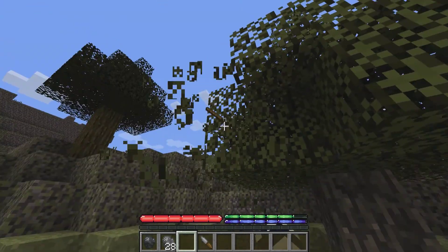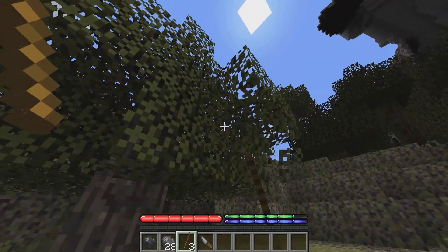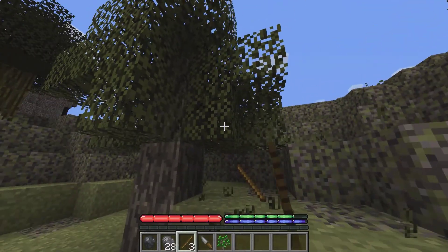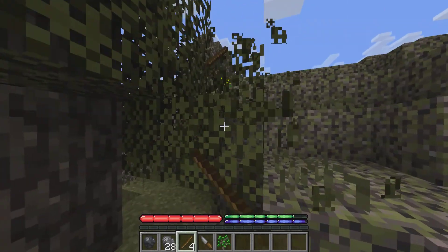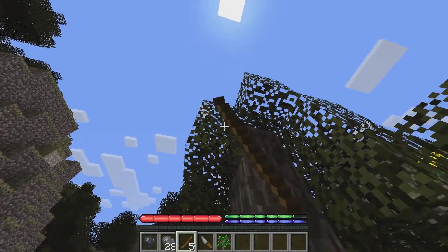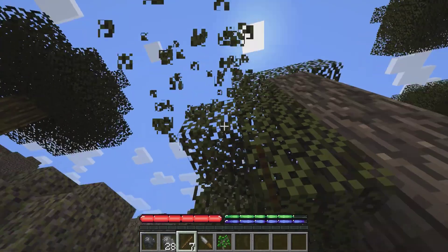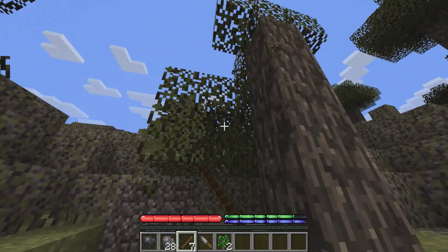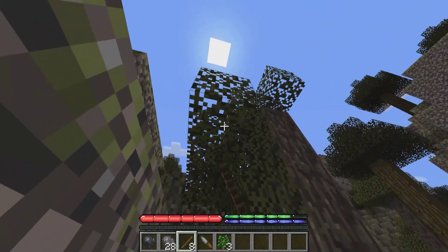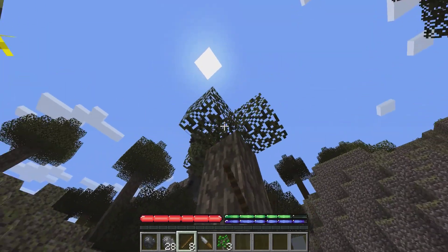So let's punch some trees. There's a stick — we'll just use the stick to get more sticks. Saplings and sticks, that's what we're going to need to start. Yeah, we're just going to get them all because I need lots of sticks. I can start making some weaponry and stuff too.